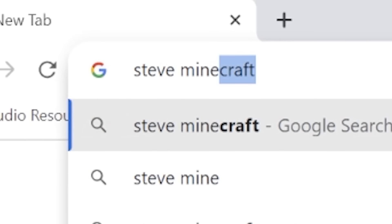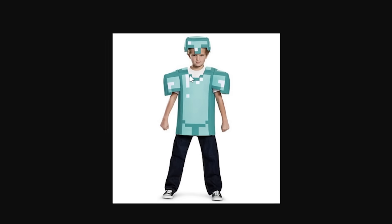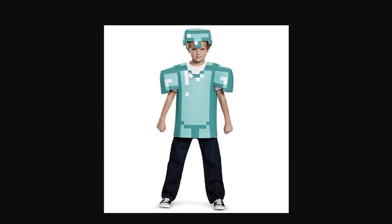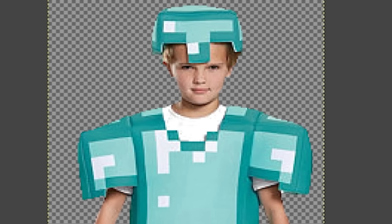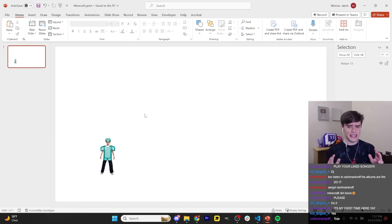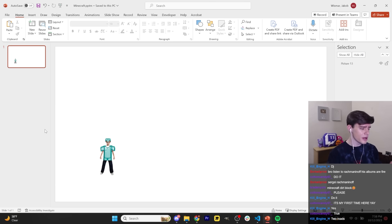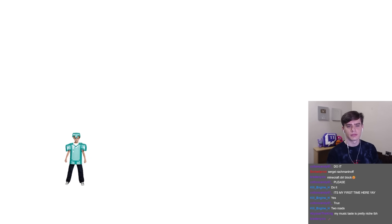Before we make a moving player, we need a player. So I'm going to look up 'Steve Minecraft' - okay, this is perfect, we are off to an amazing start. And there we go guys, it looks just like Steve from Minecraft, for the most part. Let's drag in our player and there we go, we have Steve in our game.